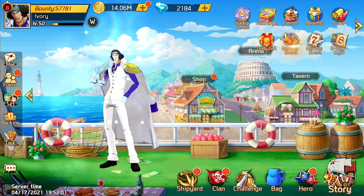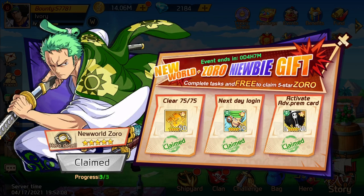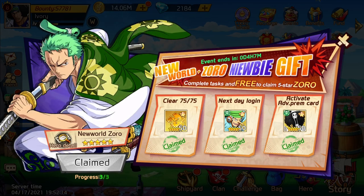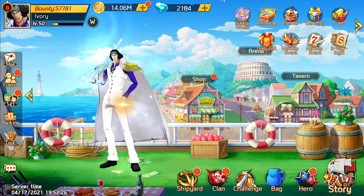The pirate faction is easier to pull, and I'll tell you why. If you look at the newbie event, if you buy this — this is $19 — you're going to get Brooke five-star. You're going to get him for free just for logging in, and then you're going to get New World Zoro once you complete all three. So basically you just pay $19 for three five-stars. But that's up to you; you don't have to do that.